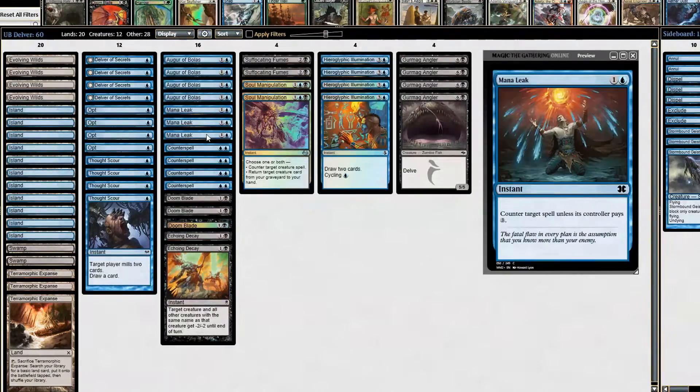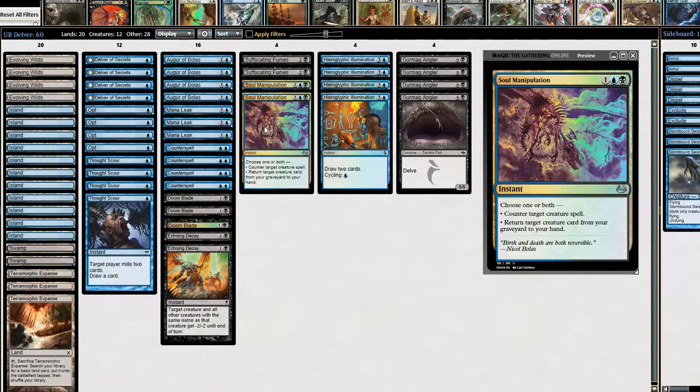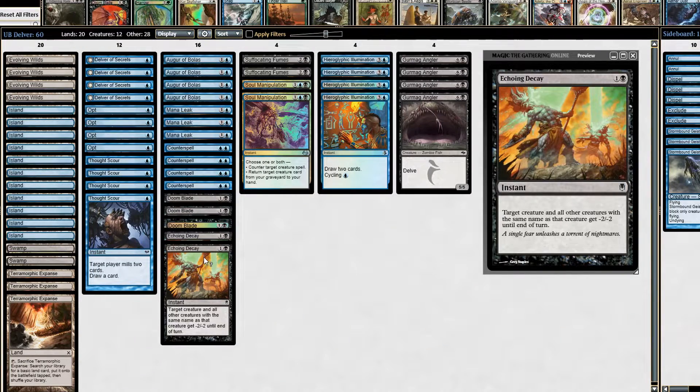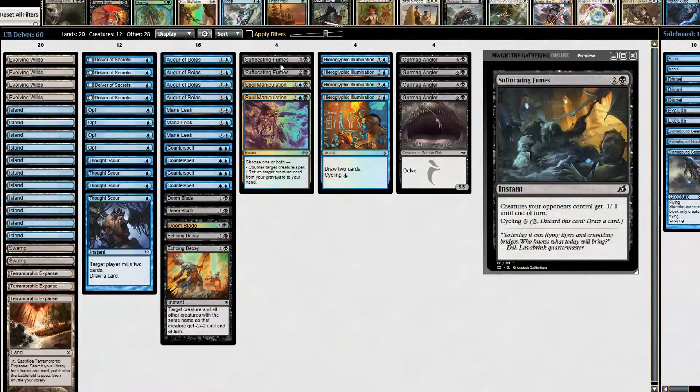For our protection package we start with a few Mana Leaks and counter spells. Prohibit is also an option if you prefer it over Mana Leak — it really comes down to personal preference. We also have Soul Manipulation, which does two things: grabs a creature back from the graveyard or counters a creature spell — dual purpose utility. We're running three Doom Blades as creature removal, our replacement for Snuff Out. Two Echoing Decays, great against token decks, and two Suffocating Fumes main board — if we don't need it we can cycle it away, and at best we wipe the field of elves. It's instant speed and only affects our opponents, so it can be a combat trick too.